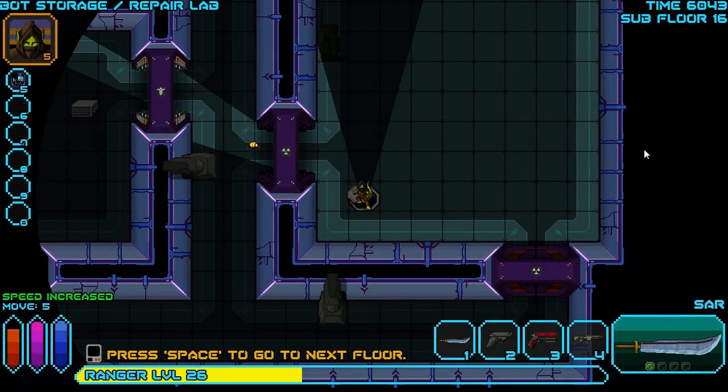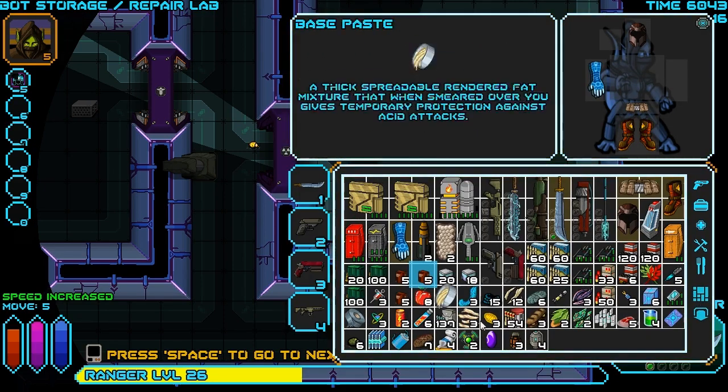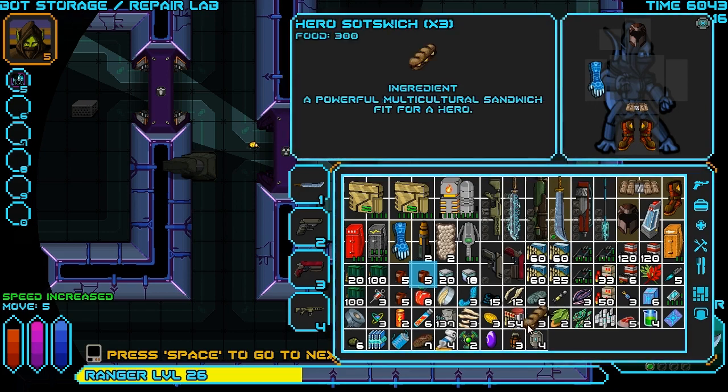Hello everyone, Vanguard of Valor here, and welcome back to another episode of Sword of the Stars: The Pit Mind Games. In our last episode, we went through a new biome floor over on this side, wiped out a whole ton of animals, killed some cows, killed some nasty things, shook some trees, got some food, and generally came out of it hard to say if we came out ahead or just in the same place.